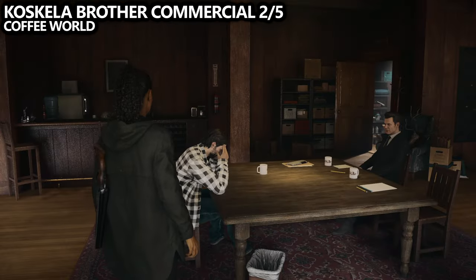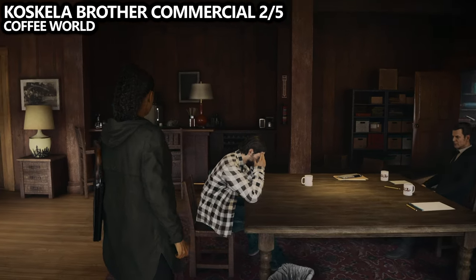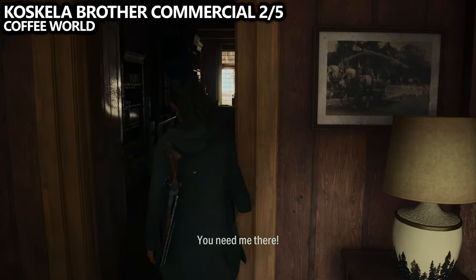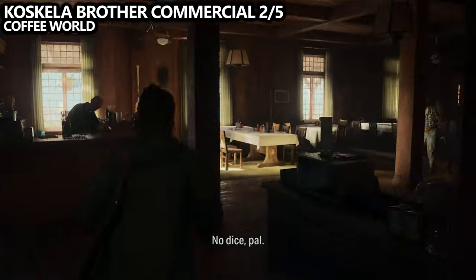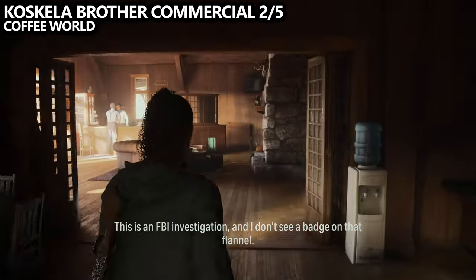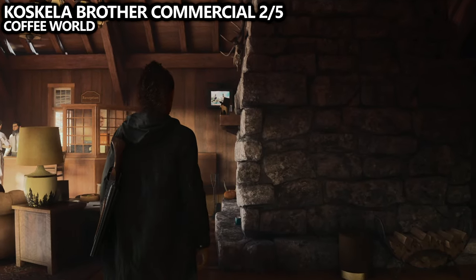The next collectible is basically impossible to miss, but I'm going to show it just so your checklist is complete. The second Coskilla Brother commercial will be found automatically at the beginning of Return 3 Local Girl. Once you enter the lobby of the lodge, it should automatically start playing and be rewarded to you.